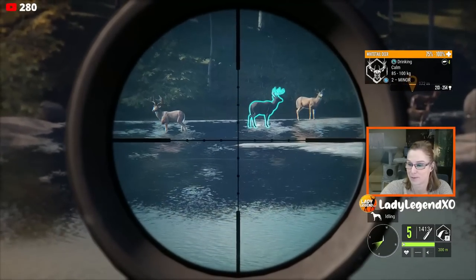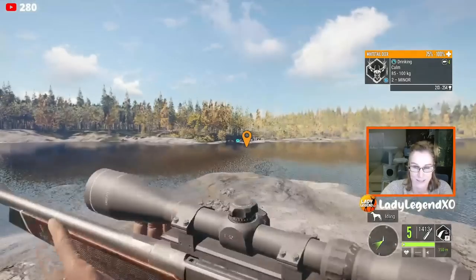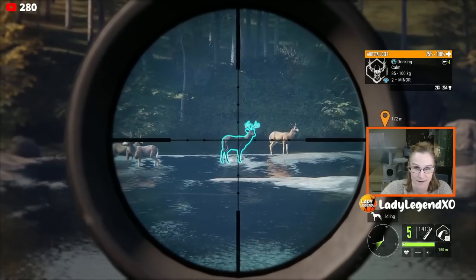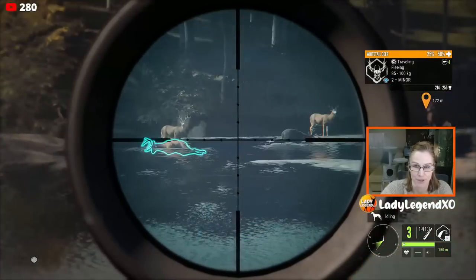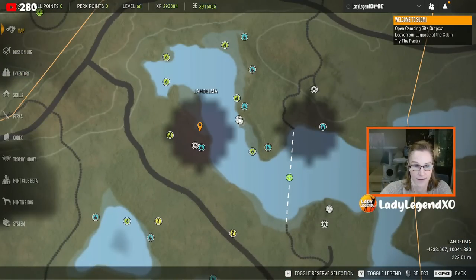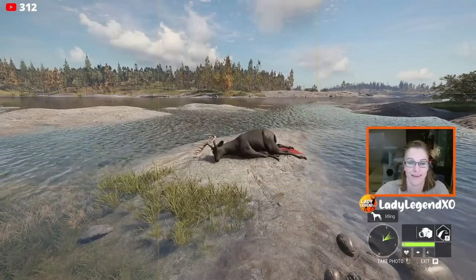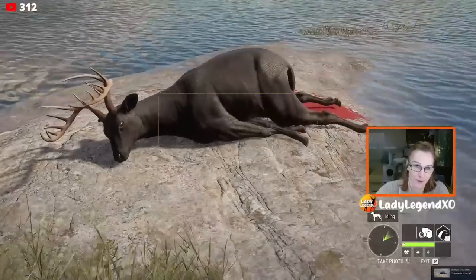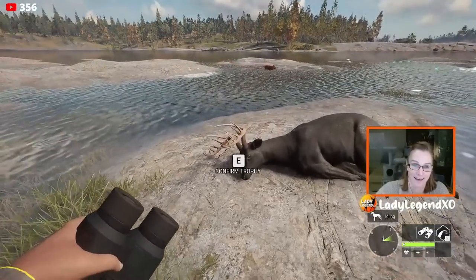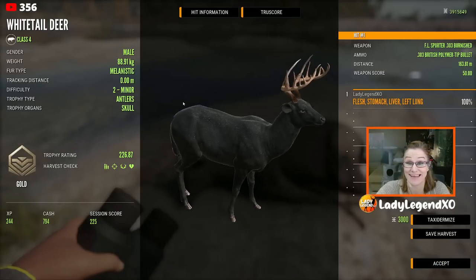We're going to shoot these two bad boys. We are 0 to 150 — I really don't want to mess him up. Here we go. I do have the right rifle — no shooting him with the .300! Beautiful! Now I got a tent there. Look at him! Oh my goodness, he is beautiful. That is absolutely sweet. What do you think of that, guys? He's kind of wonky. Look at that — 226! I am elated! That's amazing!